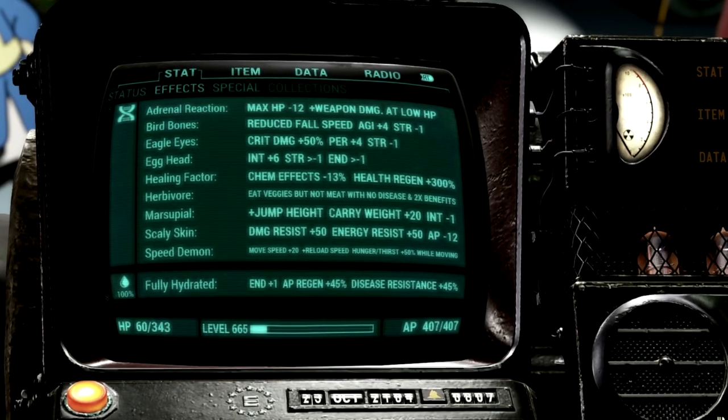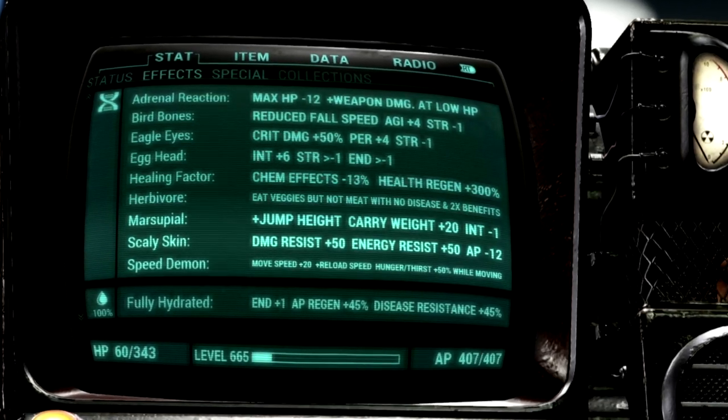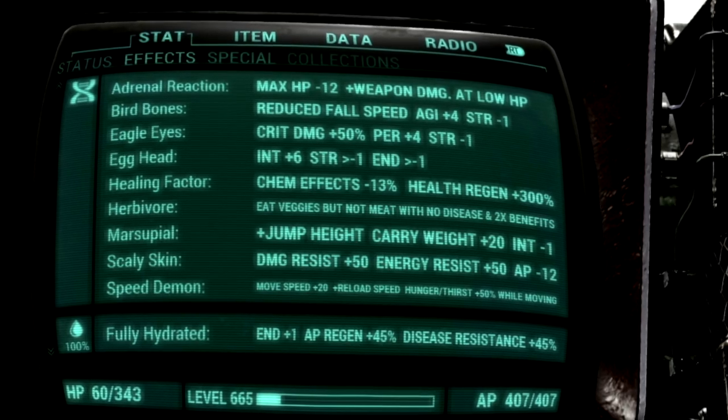Over in the Mutations, these are all the mutations that make up our in-game Rifleman build. We have Adrenal Reaction, Bird Bones, Eagle Eyes, Egghead, Healing Factor, Herbivore, Marsupial, Scaly Skin, and Speed Demon.